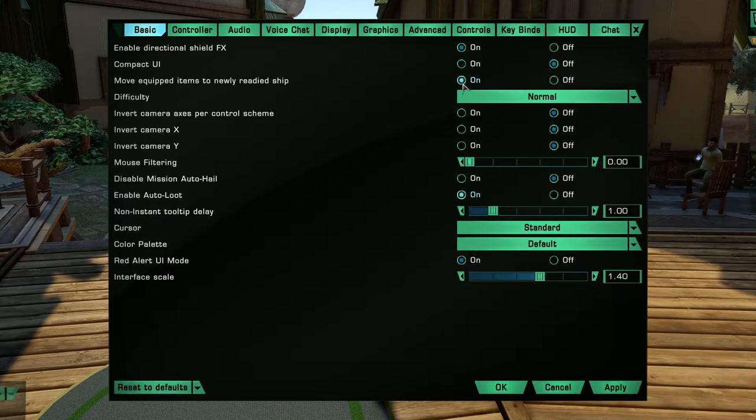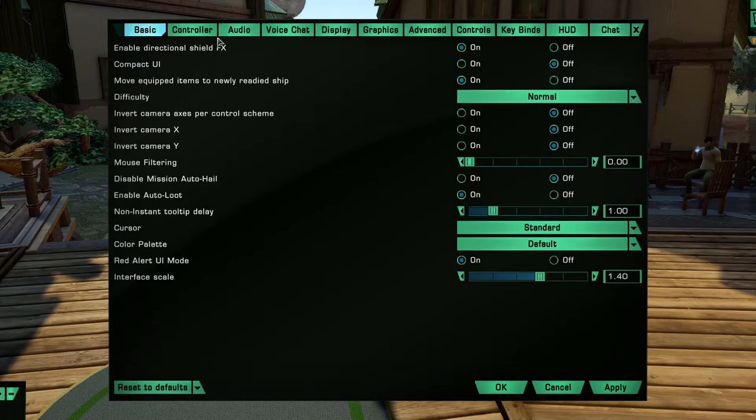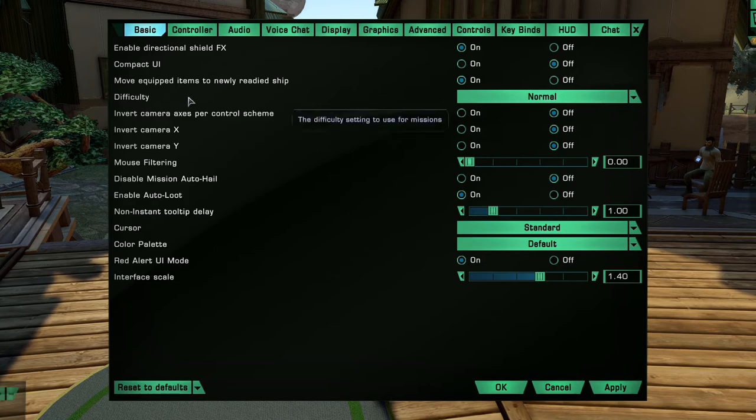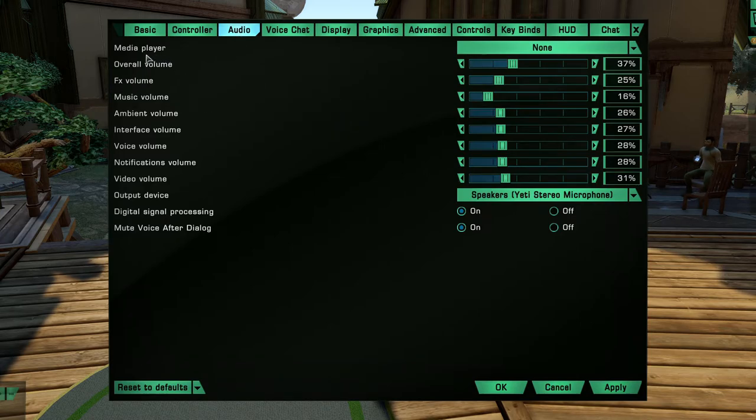Basically you can turn off the ability to auto-move all your gear when you get a new ship. Difficulty — you can change your difficulty here or in the game. All this stuff you can change. If you're running a slower computer I suggest turning off everything that could possibly slow you down. Controller: you can use joysticks and Xbox game pads. On Audio you can crank up the volume.